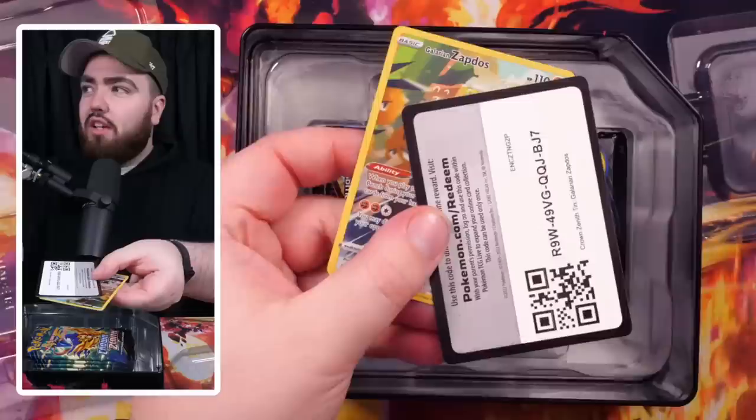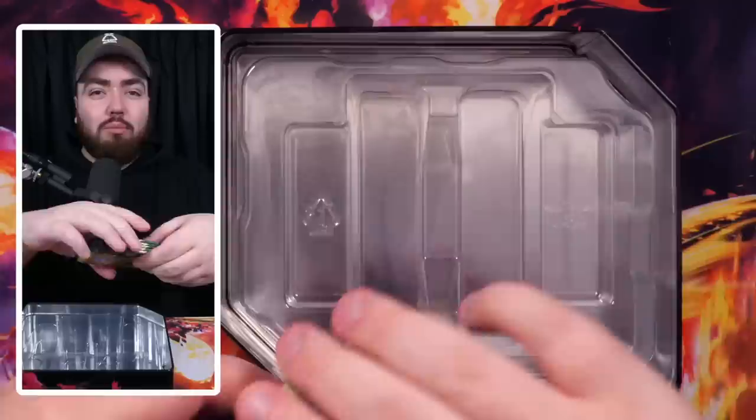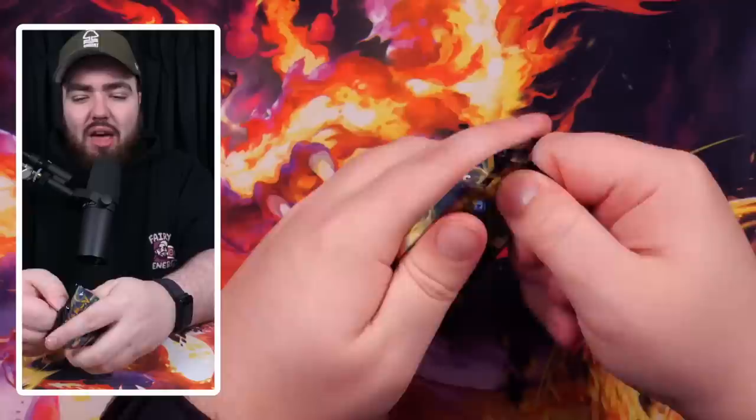The Zeraora V-Max is worth around $14 right there — that's tin number two. I personally would still say tin number one is the winner so far, but a very respectable effort. Next up we've got the Galarian Zapdos tin. I actually think I prefer this artwork over the Articuno — the colors on Articuno are too similar to the yellow border. So my ranking is Moltres first, then Zapdos, then Articuno.